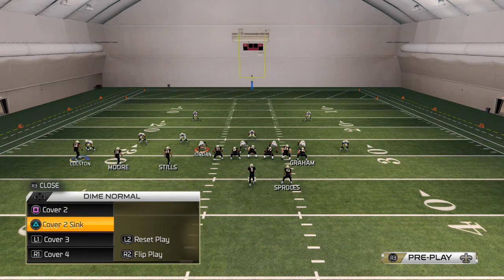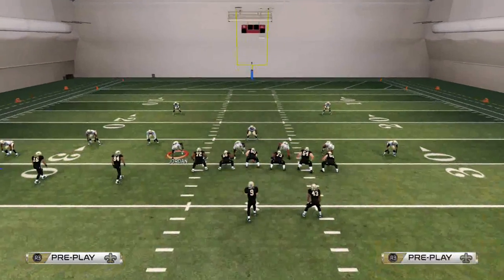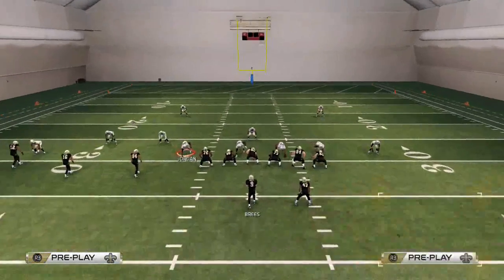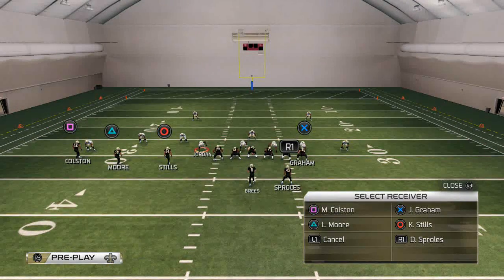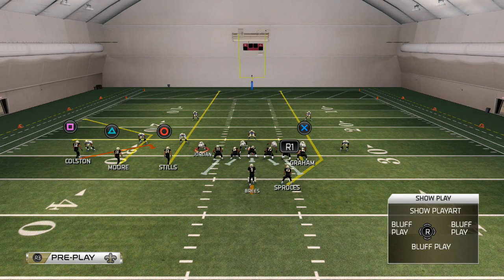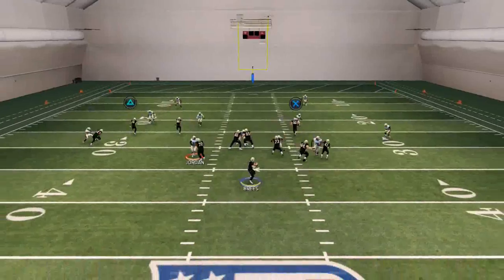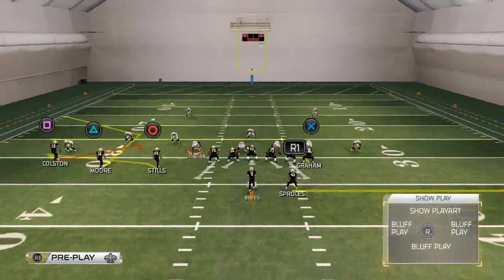Typically what we're going to do is talk about a couple of different zone combinations your opponent can run against you. One of those is the cover two or cover two sink. To beat this, we want to take Kenny Stills and place him on a deep streak route. Then we're going to take Jimmy Graham and put him on an in route — just a standard five-yard in route. Then I'm going to take Darren Sproles and put him on a streak. The first read on this play, especially in a cover two scenario, is the route to the tight end — that quick in route where he gets off the jam real quick and gets into a really nice position for our offense.